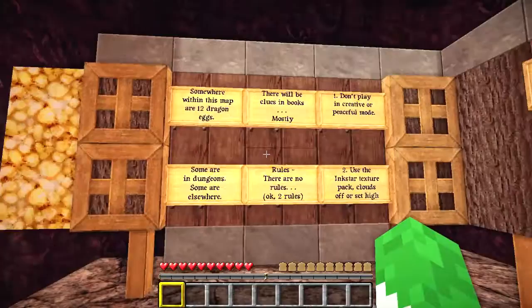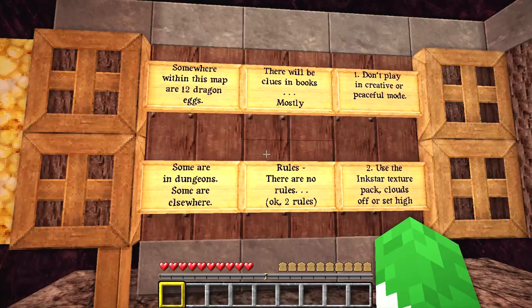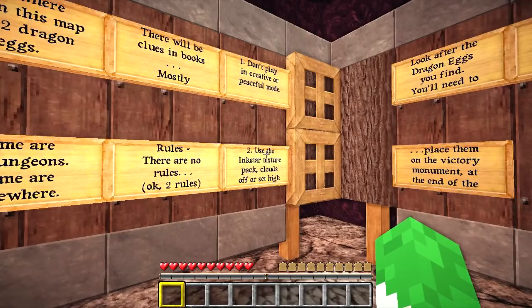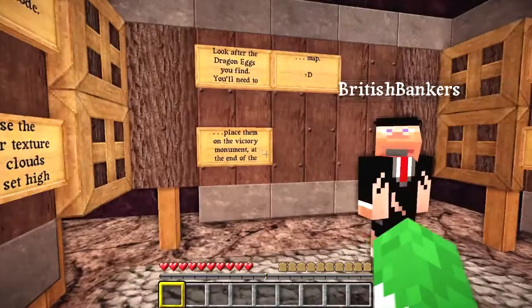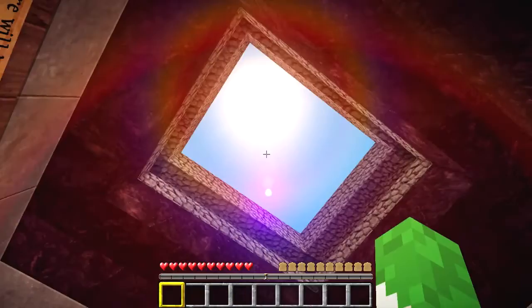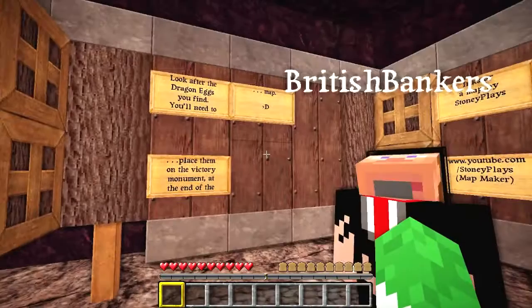It doesn't have any rules really. Open world — that's the thing. On this sign here it says, somewhere within this map are twelve dragon eggs. Some are in dungeons, some are elsewhere. There will be clues in books, mostly. The rules — there are no rules. Okay, there are two rules: don't play in creative or peaceful mode, and use the Inkstar texture pack. We've already failed, because we can't use the Inkstar texture pack at the moment — we're playing in 1.52 and it doesn't work. We've spoken to the map maker and it doesn't work. So we're using Mesa 500, which looks beautiful. Gives us some orgasmic shaders, which we're using as well.